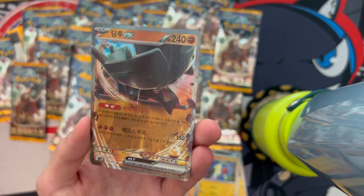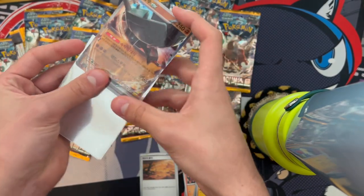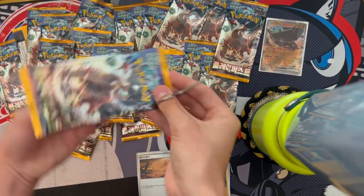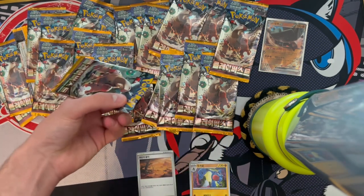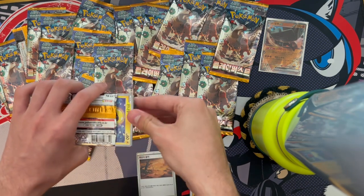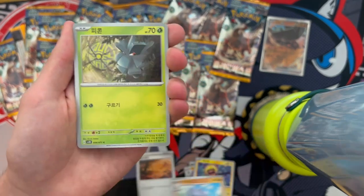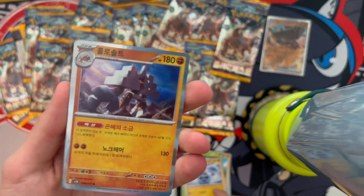I'm gonna sleeve that one up — always protect your good cards. So obviously this is the lucky side. Third pack: we got Tyranitar line, Pineco, Carbamite, and oh — we got a holo Garganacl. He looks like he's from Minecraft.